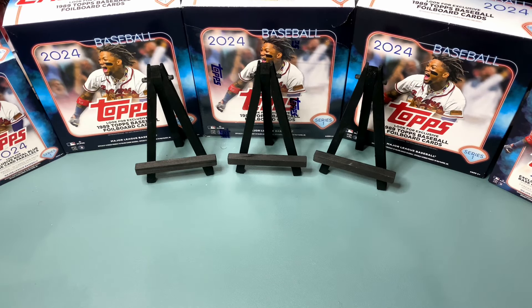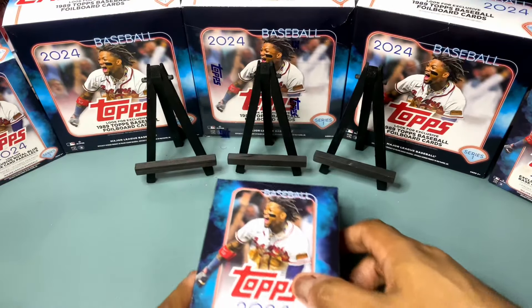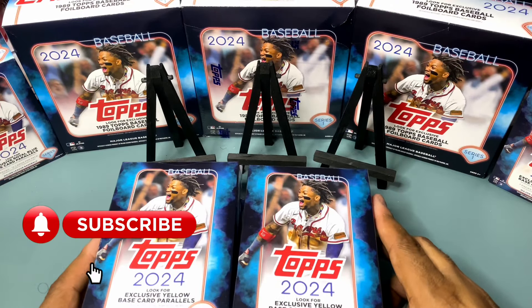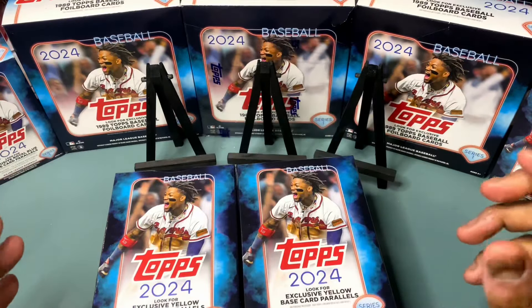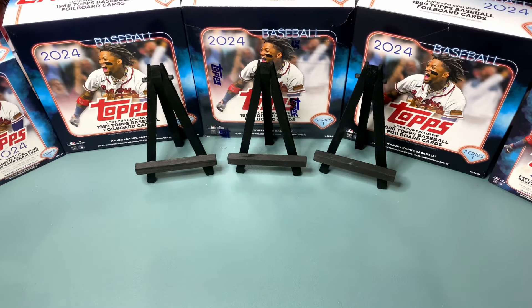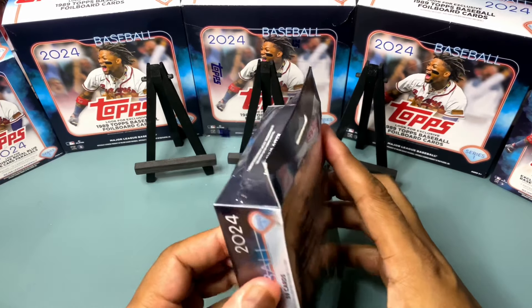What up folks and welcome to another episode of Showtime — RIP Mr. Showtime, we back again. Today quick video, shouldn't take as long to get through. We got four hanger boxes to rip today, 59 cards per pack. As you all know we get the two base yellow parallels in each pack. Let's make quick work of this video and hopefully we pull a whale out of the packs. Let's go, first hanger box coming up.